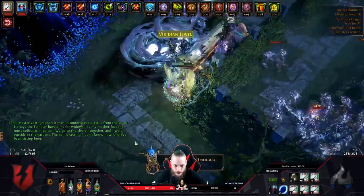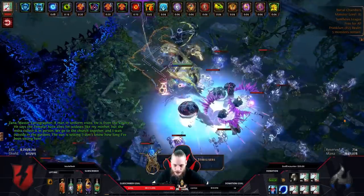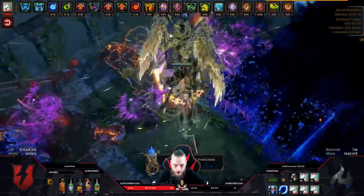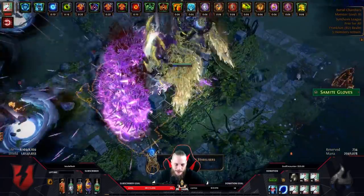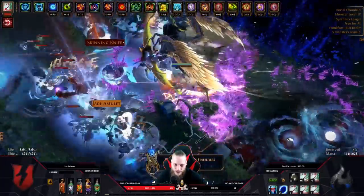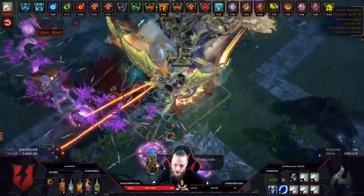Let's kill up here real quick. Maybe some more maps. We had like two burial chambers sustaining, so that works out pretty fine. Maybe we get one more in here. This is the test for today — I want to see how good magic find is. But on the other hand, it's a little bit unfair because I'm running maps that are super expensive to roll, running fragments and so on.